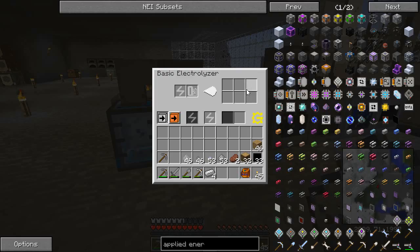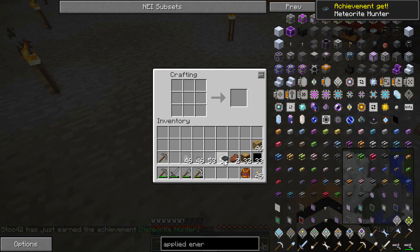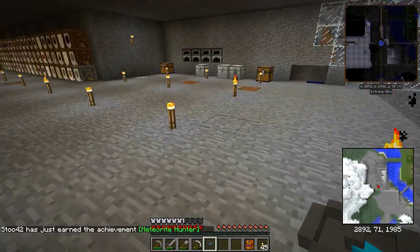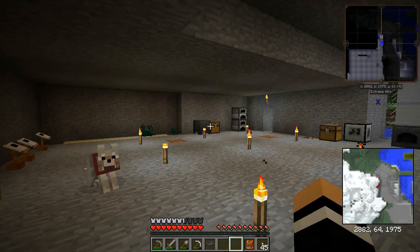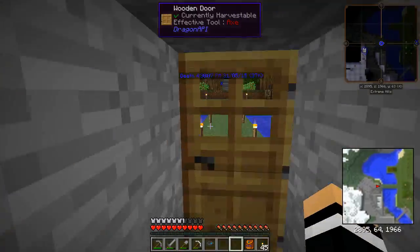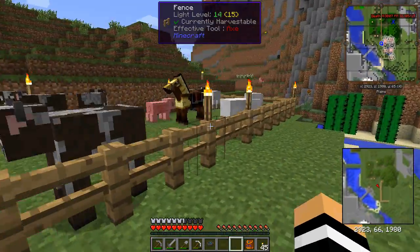So what we'll do is we'll grab our compass. So as you can see, it's pointing that way. From here we can basically go - let me just make sure I've got my turtle. Turtles are by far the best way to mine these things. They normally take a diamond pickaxe, but diamonds are pretty hard for me to come by unfortunately.